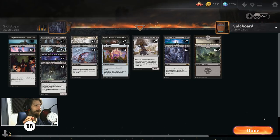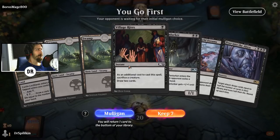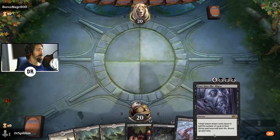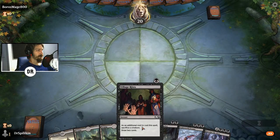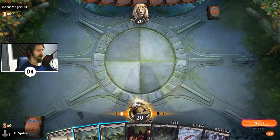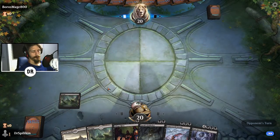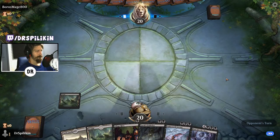Match one: Boros Mage. We have Underworld Dreams and Peer into the Abyss so we only need the Nyx Lotus — we have Ayara and Village Rites to help find it. It'll take a little long to get everything down because we want Underworld Dreams on turn three without having to sacrifice stuff. But either way it's a nice one-two-three sequence.